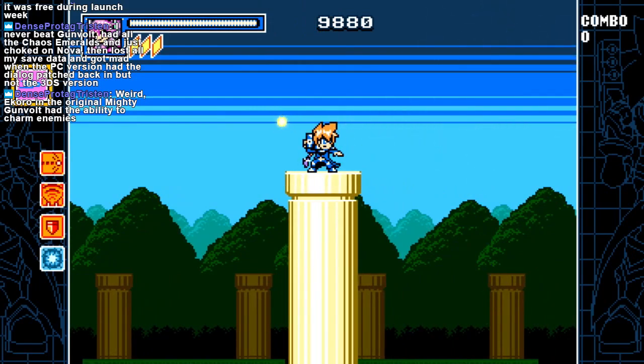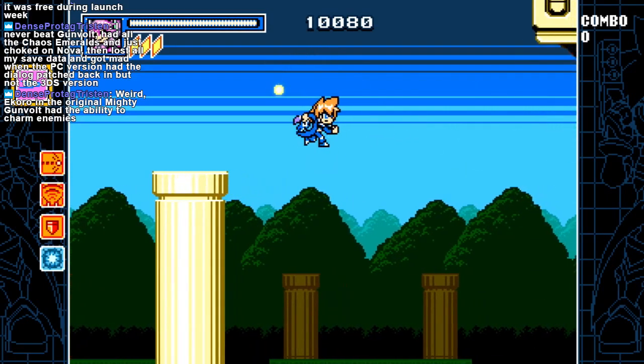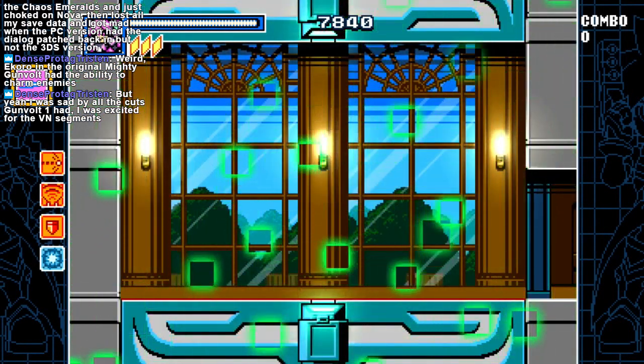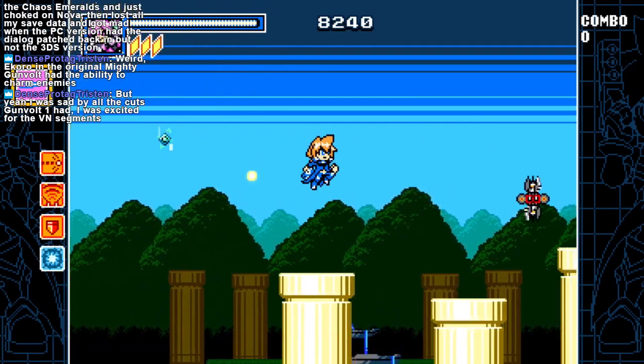Okoro in the original Gunvolt had the ability to charm enemies. That might be an unlock — I'm not sure. Good, good game design. Everyone loves invisible platforms. The best. Every time. All the time. Greatest level design. Fall into pits that you don't know are there.